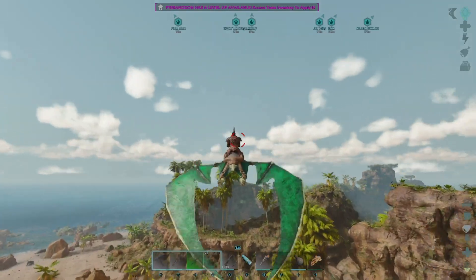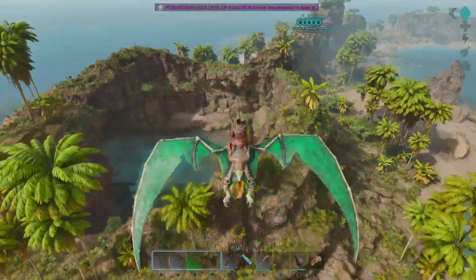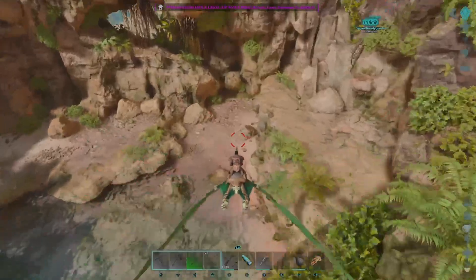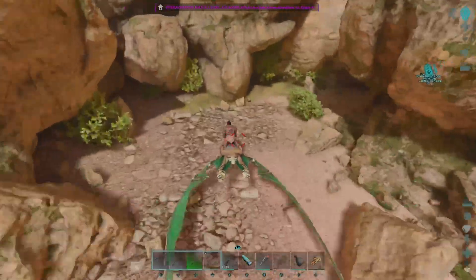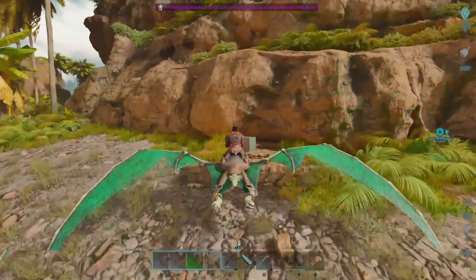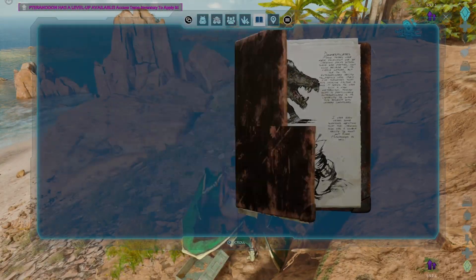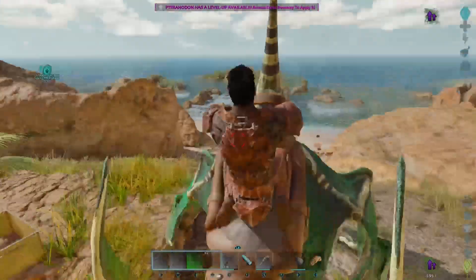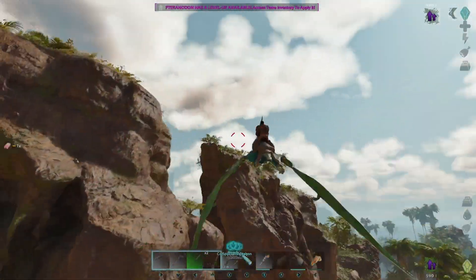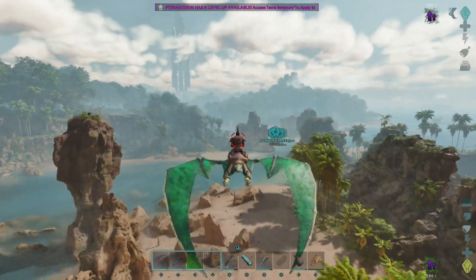There are two explorer notes over here. I used to know where they are in ARK Survival Evolved, but the map has completely changed in Ascended so it looks totally different now. I found one of the explorer notes out here and that's all we're going to need. Let's go ahead and collect this - might as well get it with the bird. Sweet, now we have an XP boost going on, so let's head back to base and kill some more creatures.